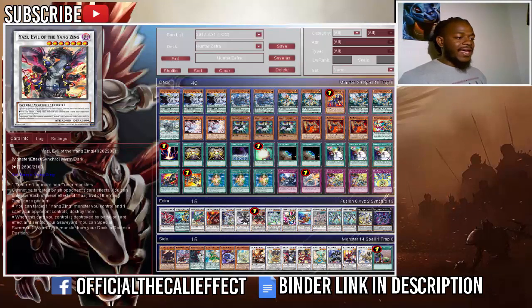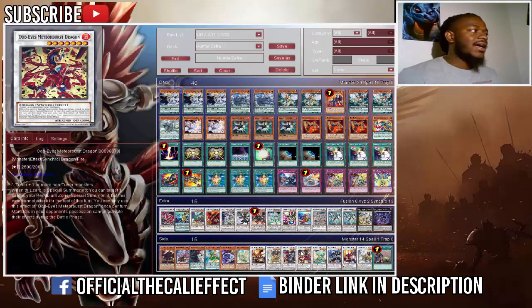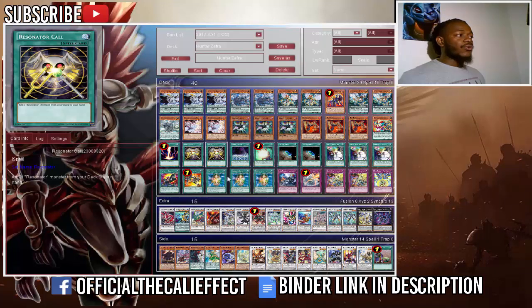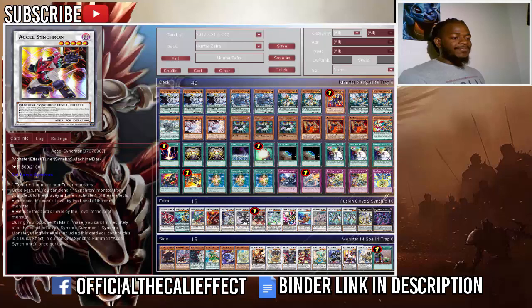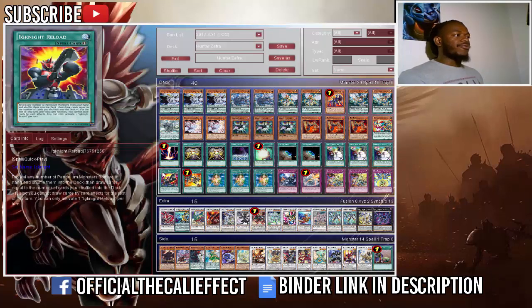One copy of Beelze — it's an alternative level-nine if you don't want to play Stardust. Yazi is really good in this deck because if it destroys itself, you can tutor a Zephyra monster to your side of the field. Birdman Dragon allows you to special summon a Zephyra monster from your pendulum zone to your side of the field, extending your plays. Ancient Fairy Dragon lets you summon a level-four or lower monster from your hand and lets you cycle through Oracle of Zephyra — if your opponent has a field spell, destroy it.